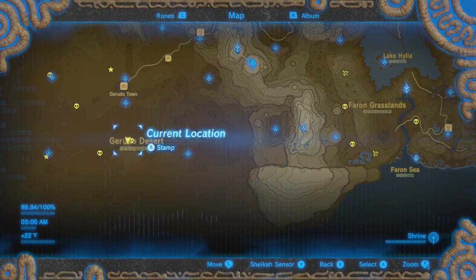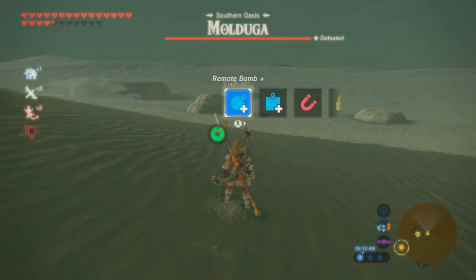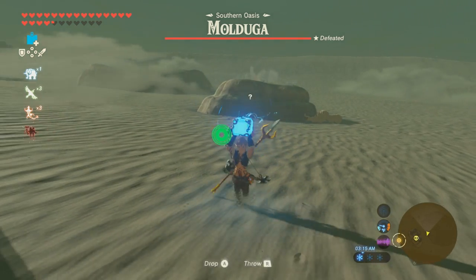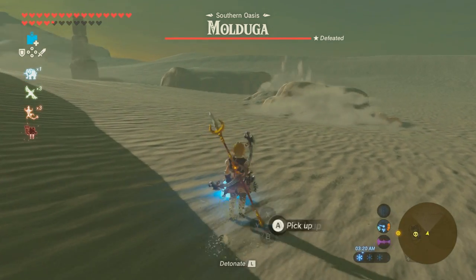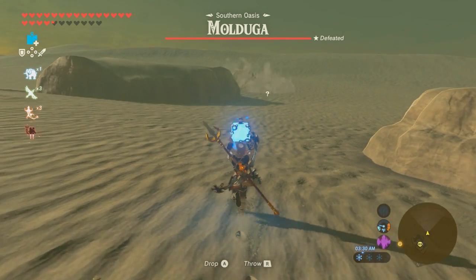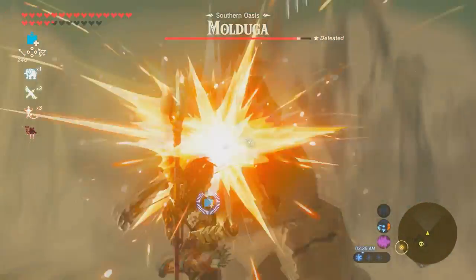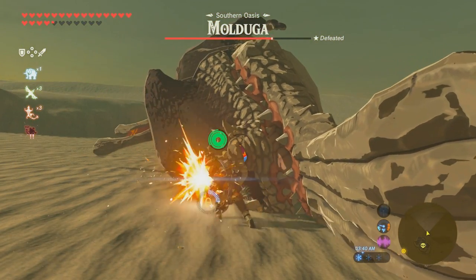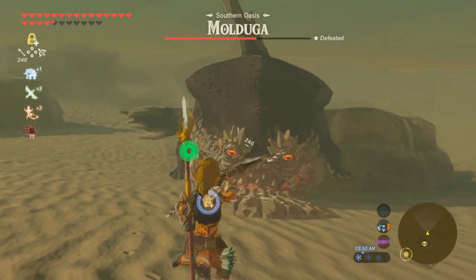Once you find this one — this was in the southern oasis — just be careful that there are no obstacles between you and the Molduga. They don't go under things, they just go on the side of them, so make sure you have a kind of open area so you can attack. Just be careful with enemies on the sides. Go ahead and drop the bomb. This is how I take them out — I use just my bow. I did farm arrows when I was able to, it's just a little more time consuming. I'm using a spear here and it does very little damage, just so you can see.